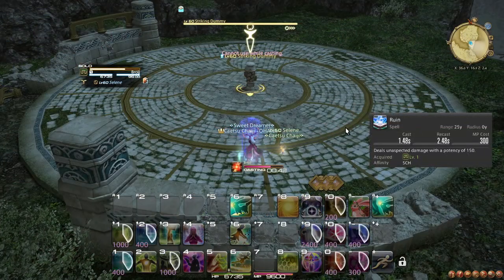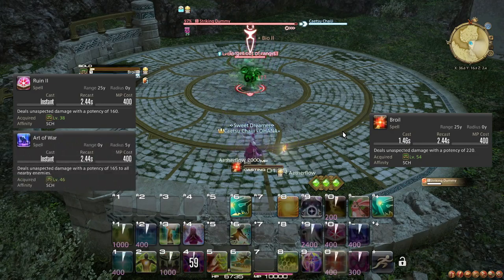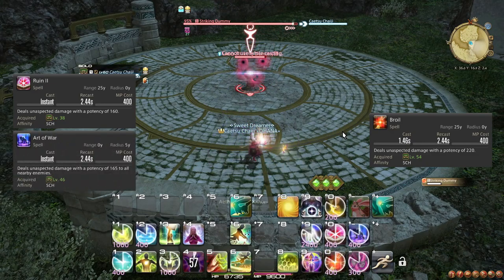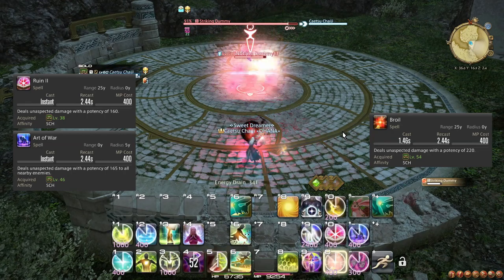At level 54, Ruin 1 is permanently upgraded to Broil 1, and the potencies of Ruin 2 and Art of War are also boosted slightly. This means that on single target you now should use Broil, but on two or more targets you should use Art of War.